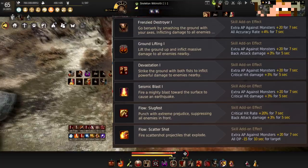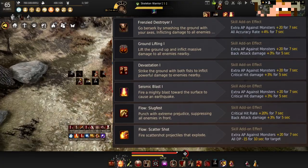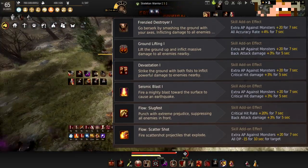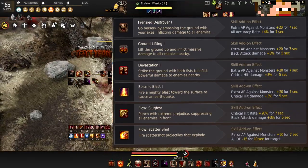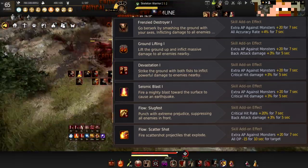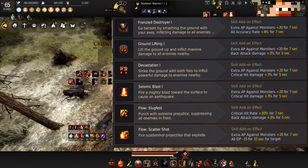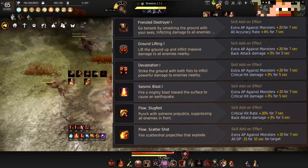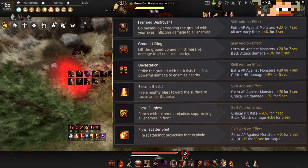I take Frenzy Destroyer for that AP bonus, and Ground Lift so I can sneak in some extra monster AP because it's always up. Devastation is one of your bread and butter skills. Seismic Blast is also one of your highest damaging skills in PvE, along with Slugfest and Scattershot. I end up putting a bunch of monster attack damage and back attack damage because those go over AP caps. I spam Ground Lift for the extra monster AP buff and the rest is just extra damage on top.